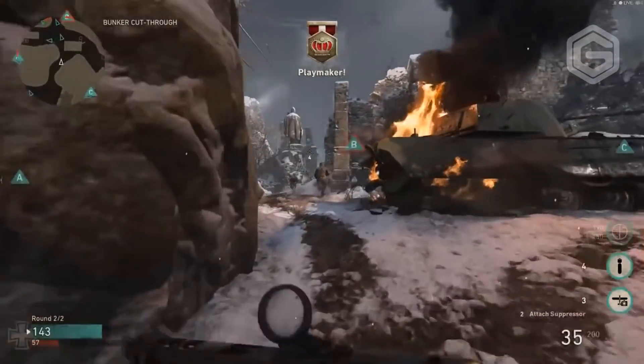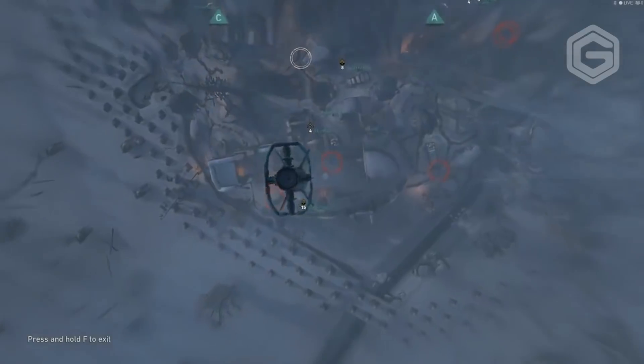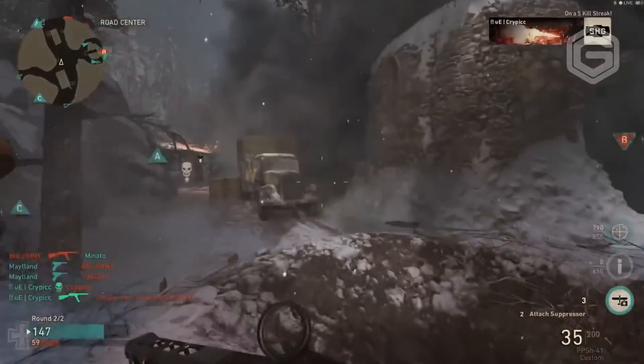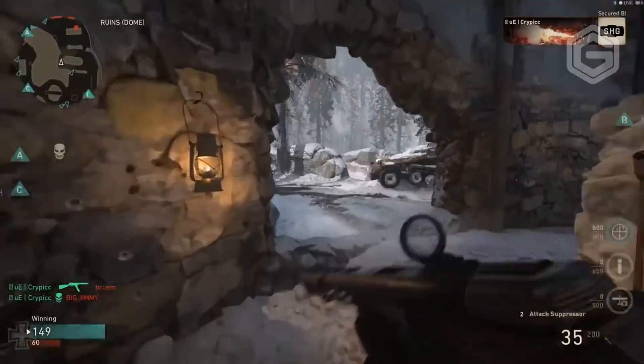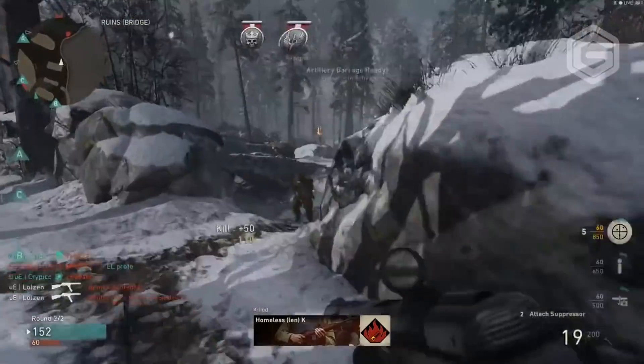It's going to be interesting to see how headquarters works fully. We didn't really get too much gameplay of it when it was shown — mostly just standing around the firing range shooting at stuff. When this game fully comes out and more gameplay becomes available, I'll show you guys. Honestly, this headquarters feature is looking pretty awesome from Sledgehammer Games.